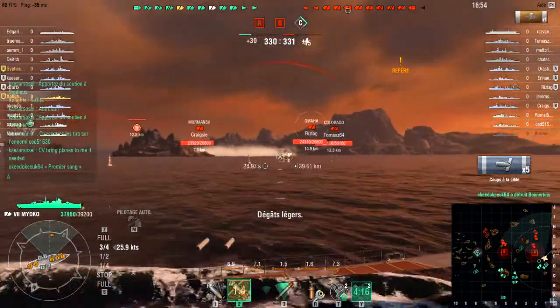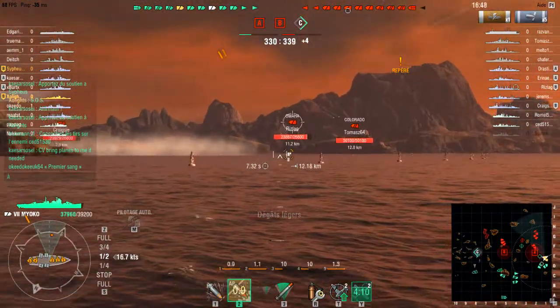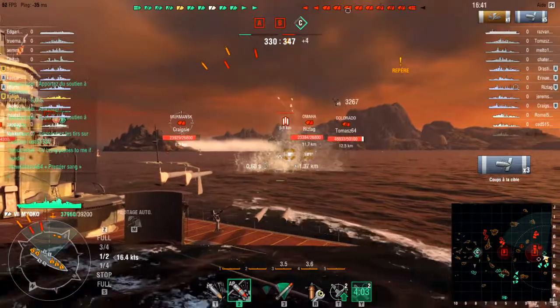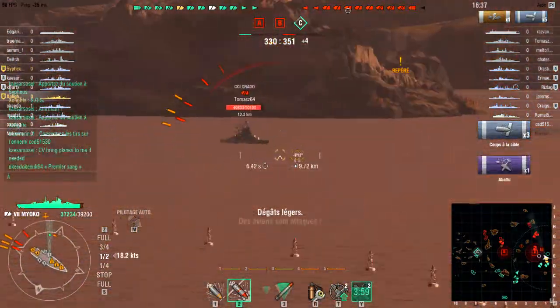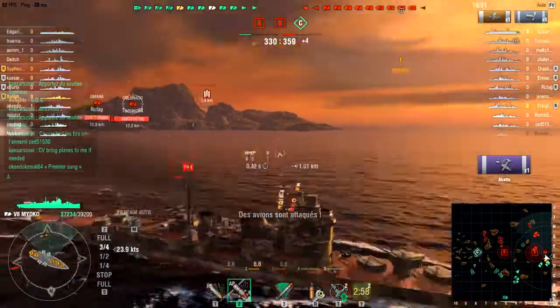C'est un peu le but quand vous jouez croiseurs : essayer de mettre en feu en permanence les cuirassés. Après, vous pouvez tenter de jouer à l'AP — c'est ce que j'ai chargé ici, j'ai voulu essayer de faire des petits tirs à l'AP. C'est vrai qu'on peut en profiter avec les croiseurs japonais, mais bien sûr contre d'autres croiseurs. Là, j'ai essayé contre des QR à tier 7, les résultats n'étaient pas forcément là. Donc il faut bien évidemment repasser à l'HE.